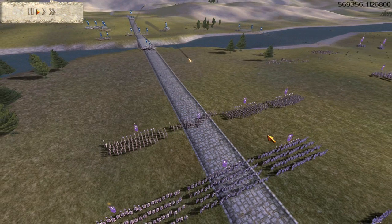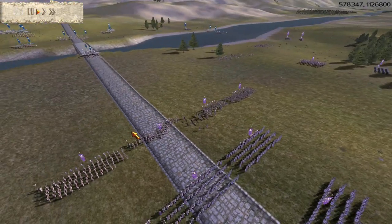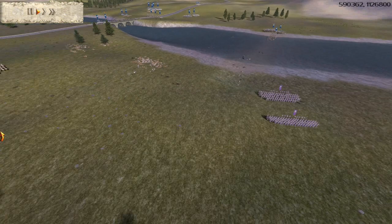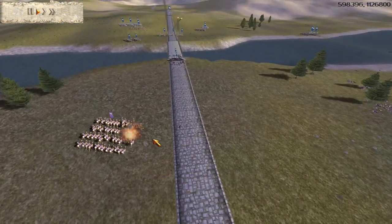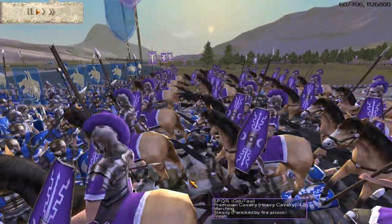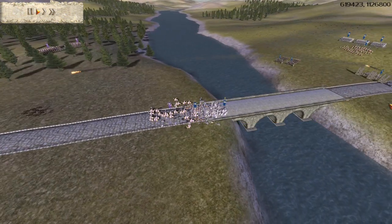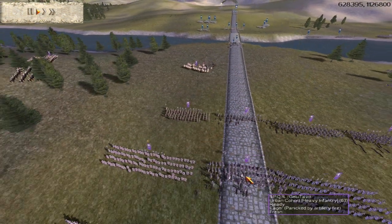A few guys died, and then — ouch! That's the damage heavy onagers can do: about ten guys died from one shot. I moved these Praetorians back, and my opponent withdrew his Praetorian cavalry as well. I moved my left wing Praetorian cavalry — who could get absolutely destroyed by an onager — to charge these guys. It wasn't too good a charge. It was just to make my opponent more confident about crossing this area, and I had much more Praetorian cavalry anyway, so I didn't really care if I lost these guys.